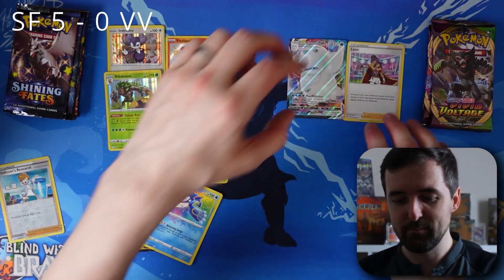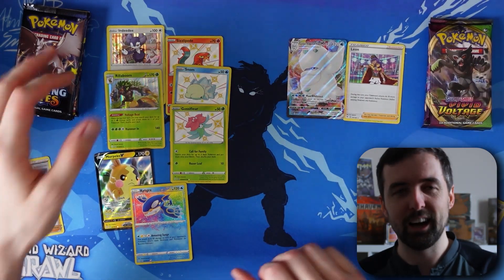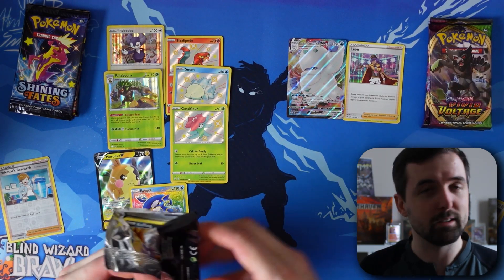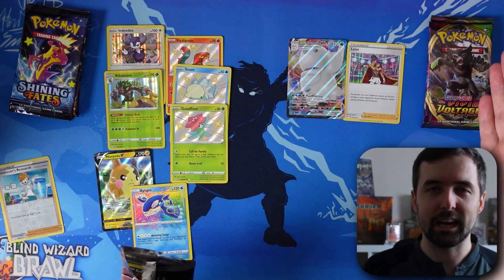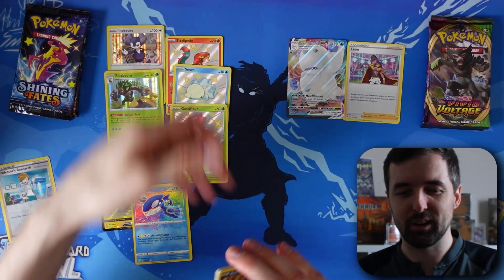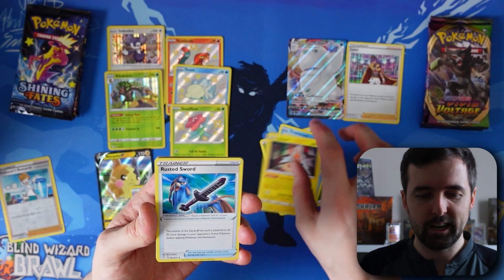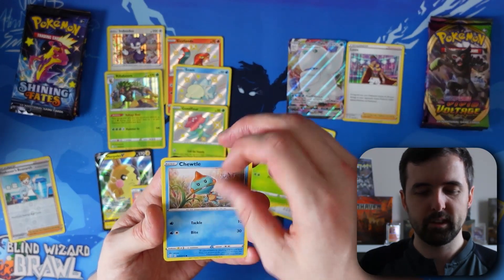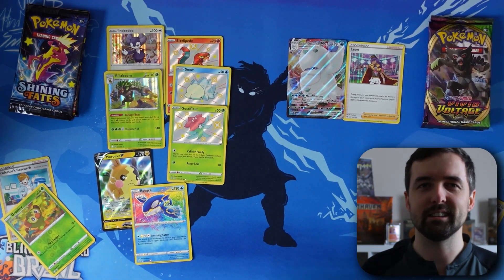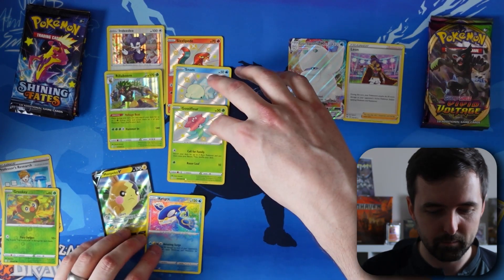There is no coming back for Vivid Voltage now. But let's see — imagine if we get to the last pack and pull a Pikachu, then get a Charizard in the 10th Shining Fates pack. That would look fixed! Shining Fates pack 6 — let's go Darkness. Koffing, Gossifleur, Cacnea, Turtonator, Eevee, reverse holo Grookey — and no pull for Shining Fates this time. I'm not too disappointed given the amount of pulls we've already got — seven pulls from six packs. I'll take that all day long.